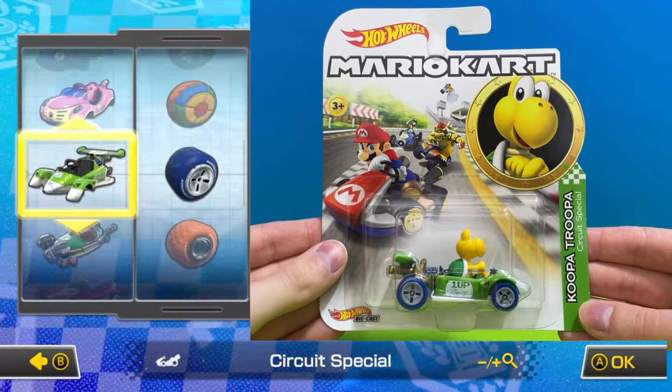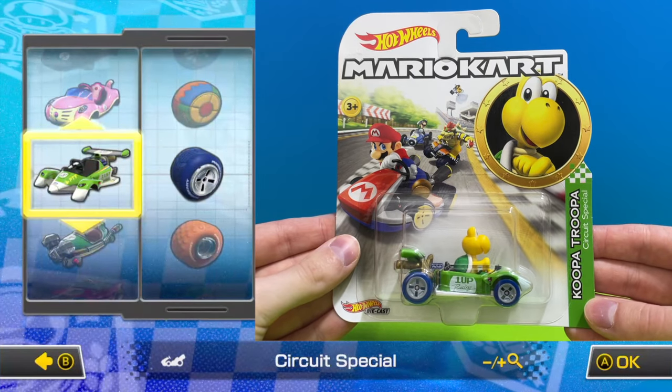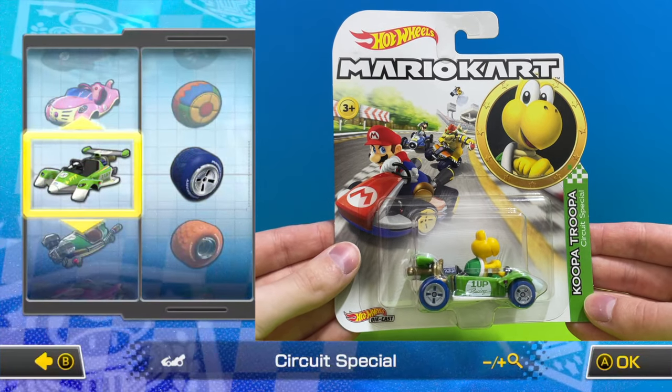Another fun character in the series is Koopa Troopa driving a green circuit special go kart with blue standard wheels.